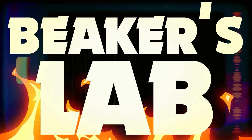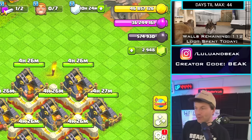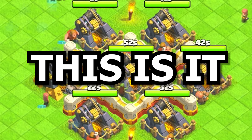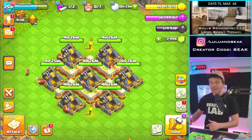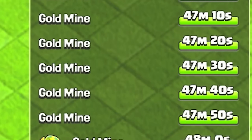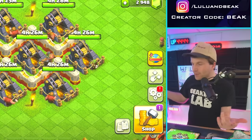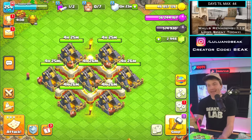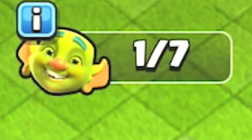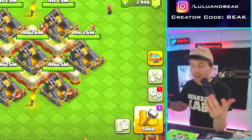Welcome back to Beaker's Lab, I'm your host Beaker. My bunnies Melly and Paia are right over there. In our last video we started something I've been wanting to do for so long: seven of the same exact building. I realize this is dumb, this is a stupid thing you don't have to do — we just had to do it once. As far as I know this is one of two buildings in the game we can even do this with. You don't have seven cannons or seven archer towers anymore, so this may literally be one of the final times we can do this.